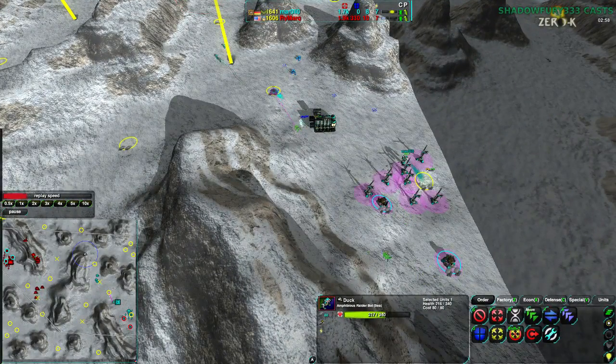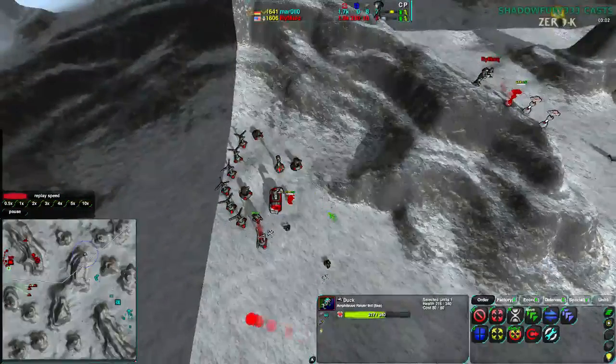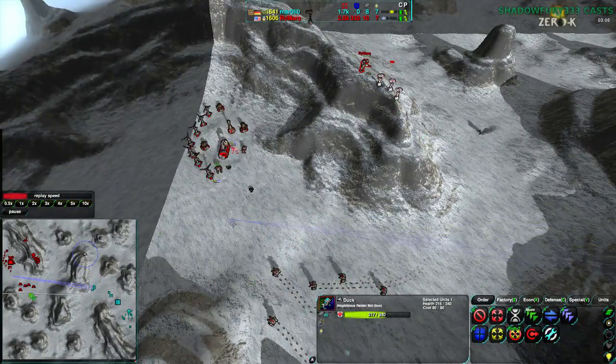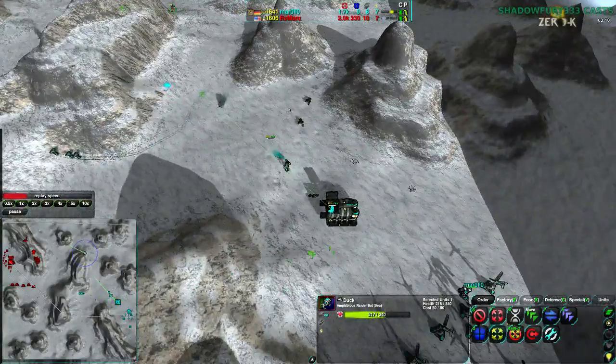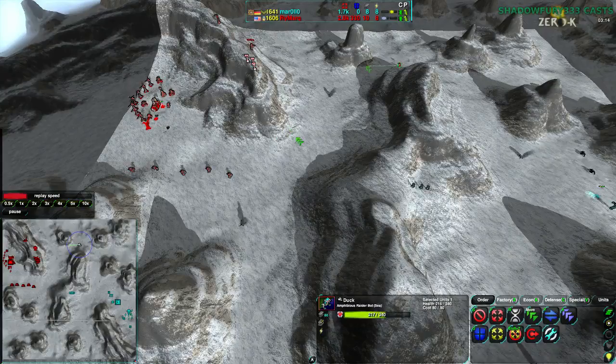To point out, Marlow does have metal extractors but no defense turrets around them. While Rymark does have a Lotus in his base and defenders along the north ridge. Although Rymark's not committing to an attack, surprisingly enough. He has more than enough firepower to probably deal with the factory — certainly more than enough to deal with pretty much anything Marlow is going to throw at the moment. But no, he is not attacking directly.